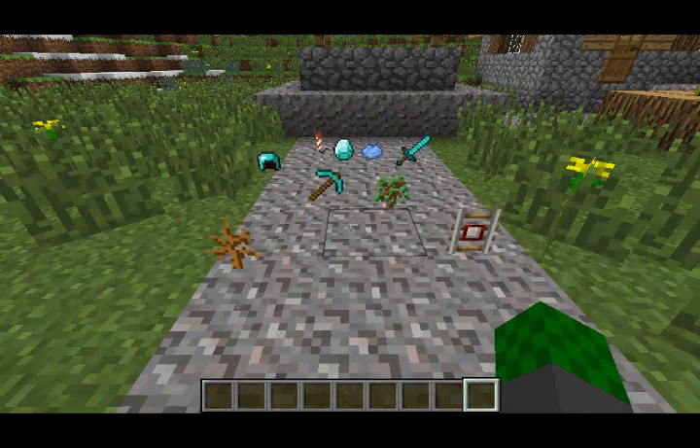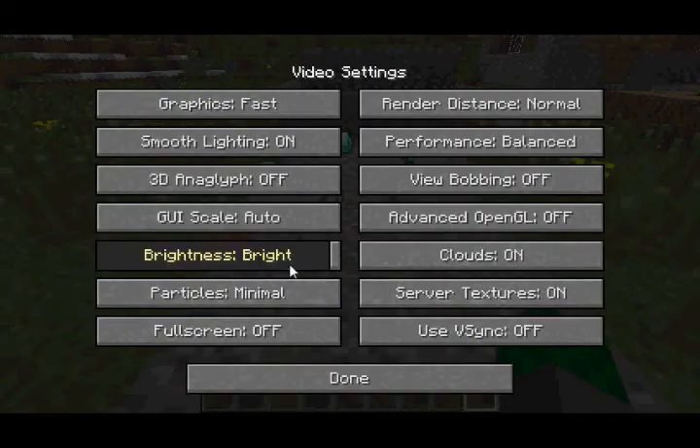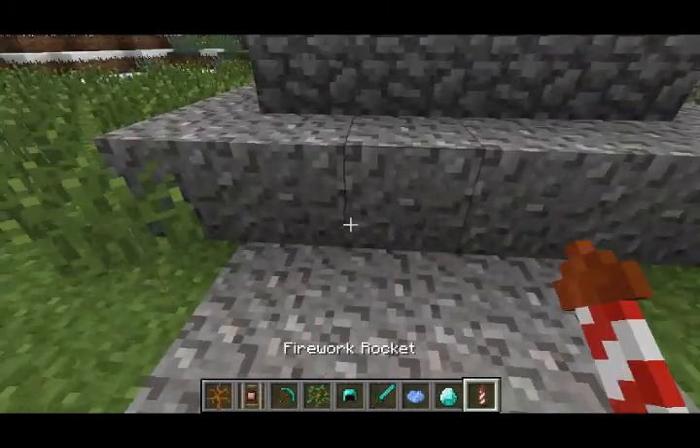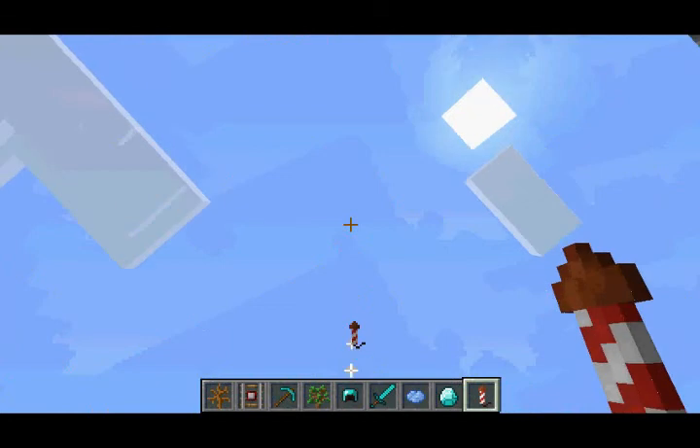Also, if you put the graphic settings on Fast, the items will still be rendered in 2D, just like they used to be. So yeah, some new 3D items in Minecraft.